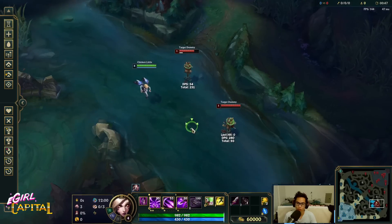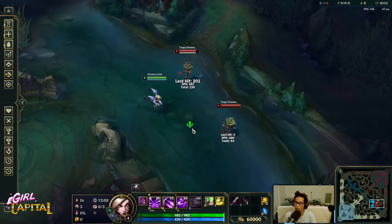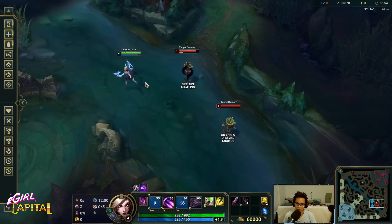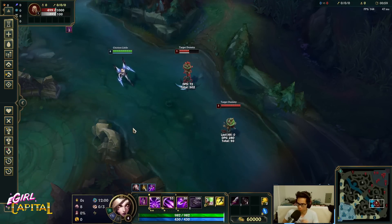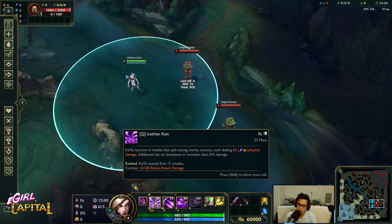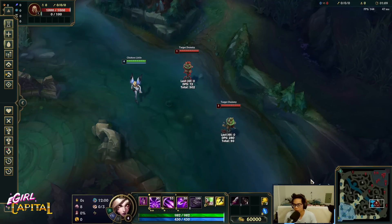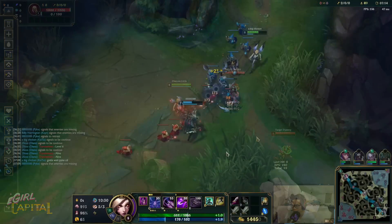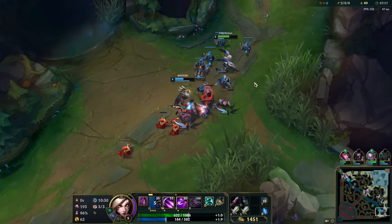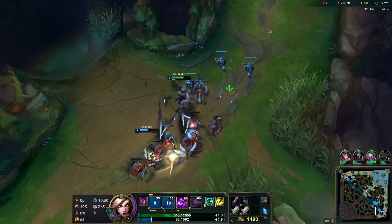If you are in the middle of targets and need to isolate, you can use E to enable your isolated Q. Also worth noting: Kai'Sa Q does more damage to minions below 35% health, which can let you execute a whole wave at once. So remember: iso-Q is a key concept.